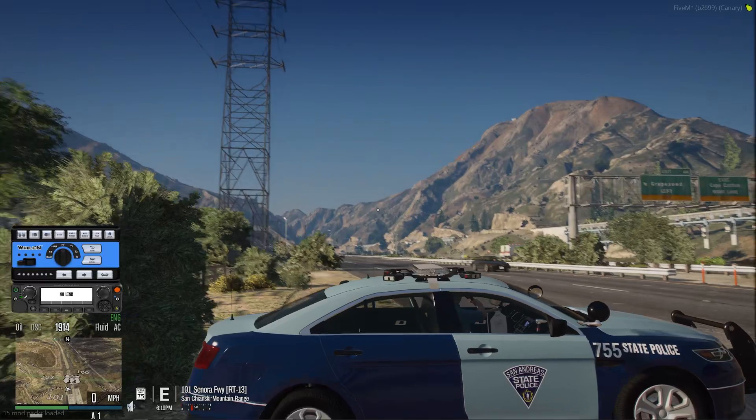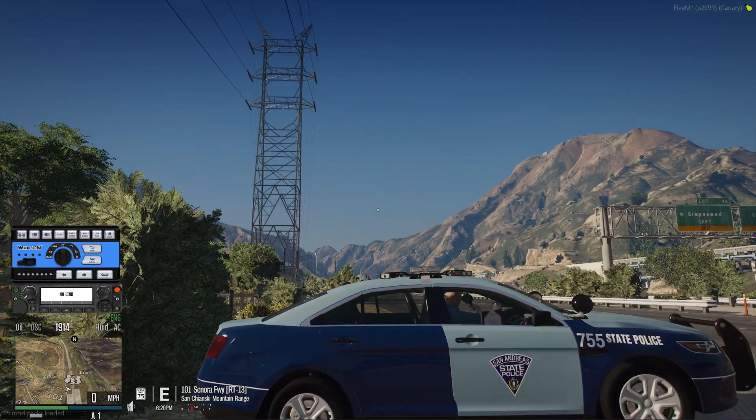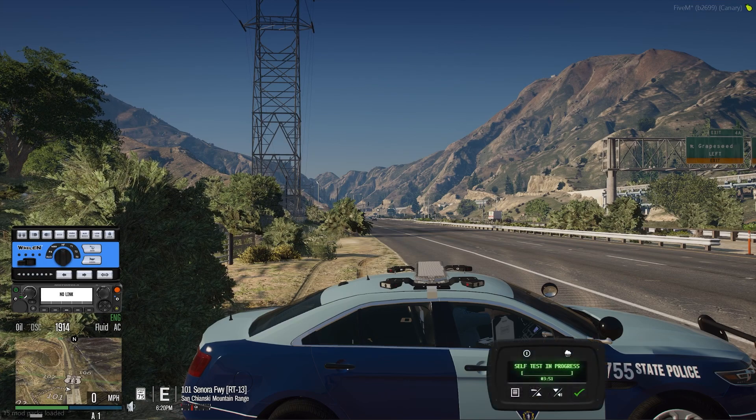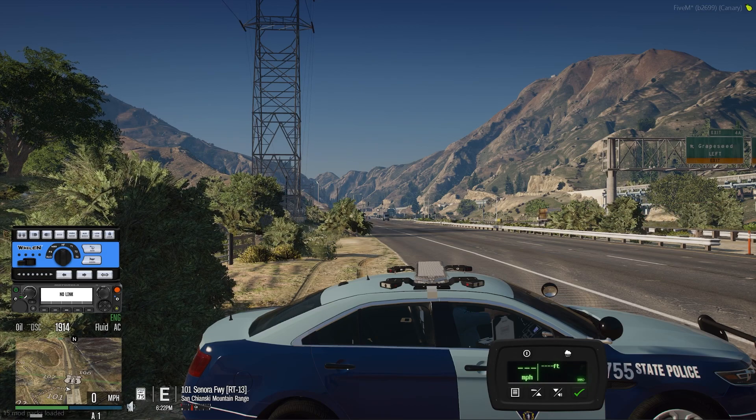Now I have the LiDAR gun out, but my display is not up yet. I'll hit I, or I can do slash Lidar. It's going to go through a quick self-test process — just like real life, it does a self-test and ensures that everything checks out okay. Now you can see the LiDAR display in the bottom right-hand corner of the screen. I haven't clocked anyone, so it's just going to be filled with dashes right now.